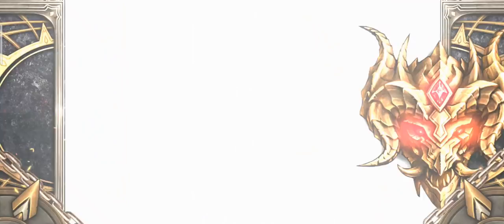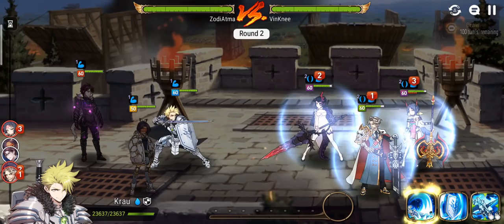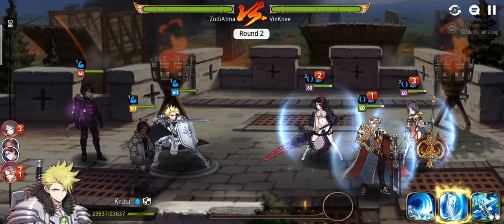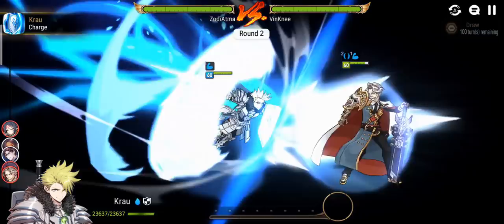Glenn's pretty good, pretty good. If you don't have speed gears, you can pair him with a CR pusher. It doesn't have to be a lot because Glenn gives himself greater attack buff. All of his units are on immunity, so I can't push any back — I'll just go for the Charles.